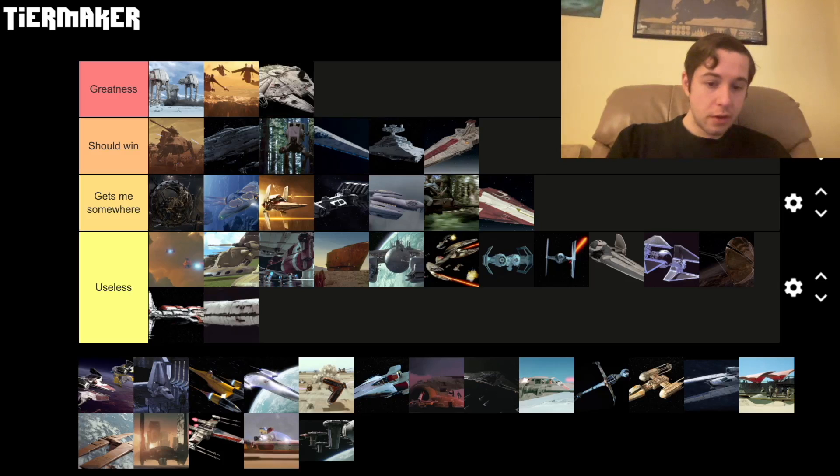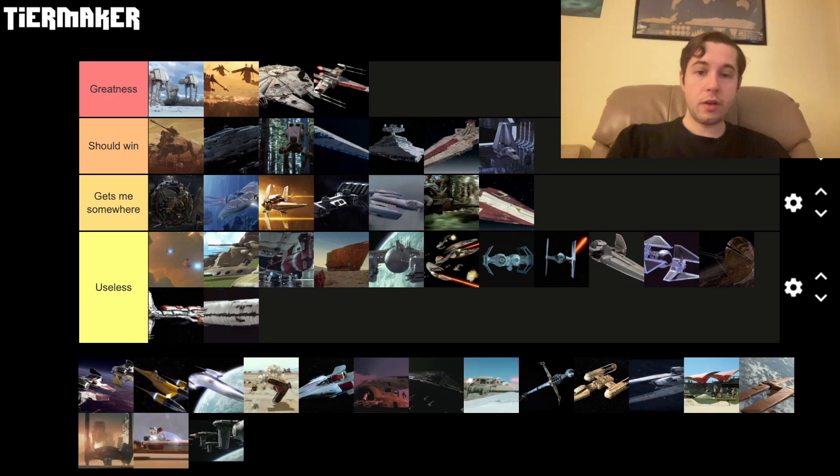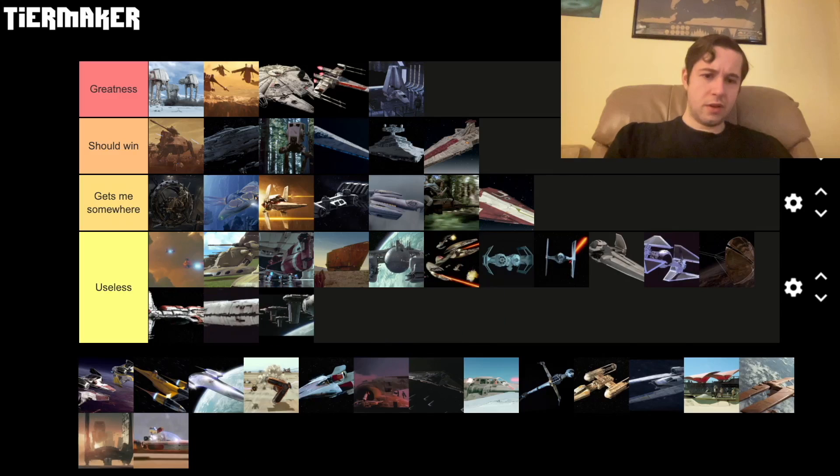Millennium Falcon will go in greatness. We'll put one of the Rebel ships in greatness — this thing is dope, actually it's going up. That ship is so cool, and every time you see it in the movie you know exactly what it means. The Millennium Falcon, and the Imperial cruise ship — all three of those, you just know what it means without them even saying anything. These were kind of useless — they came in as backup but I don't think they did too much.